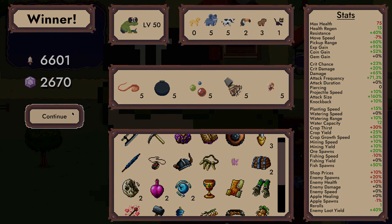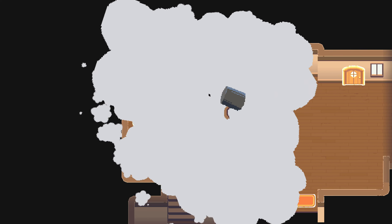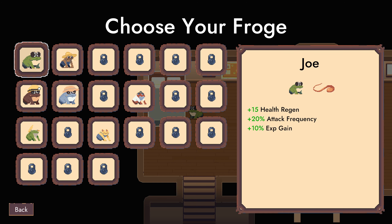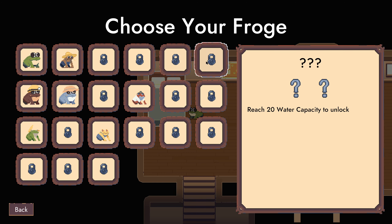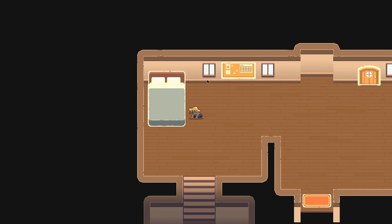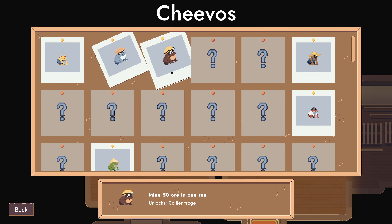So yeah, here we can change our character. Start with Joe which has health regen, attack frequency, and experience gain. We'll probably just cycle to the next. Oh, there's one that you need to lower your health — we'll probably just unlock more stuff while playing. We can just change it; there's nothing else we can do here. Oh, here's all the unlocks.